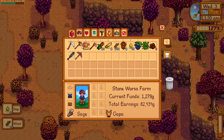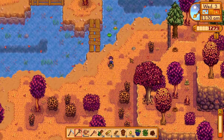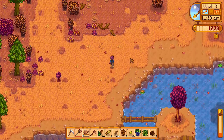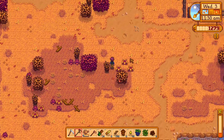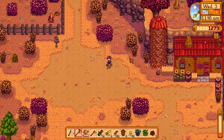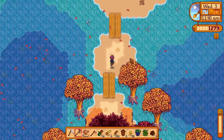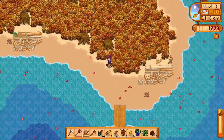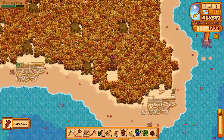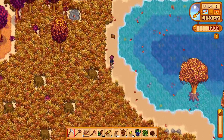I gotta do a little thing there — now I can see chat and screen. No hazelnuts. All right, let's go back to my farm and go up towards the top and to the right. I'm not making money now because I don't have any crops ready. Let's drop one of these down — got some hardwood. It says I'll eventually find one.